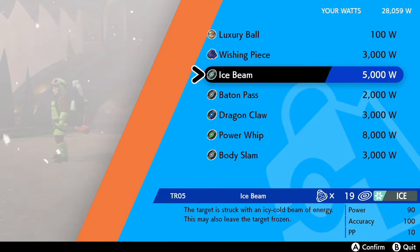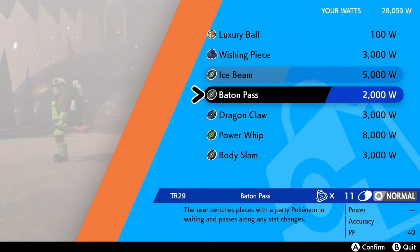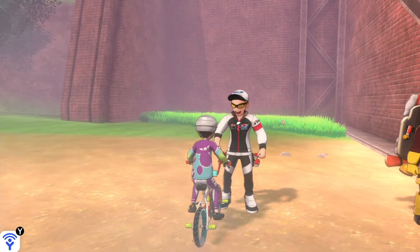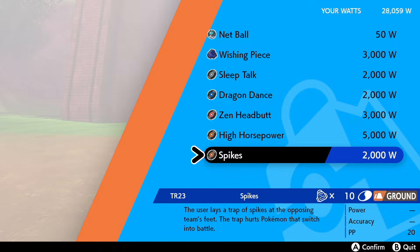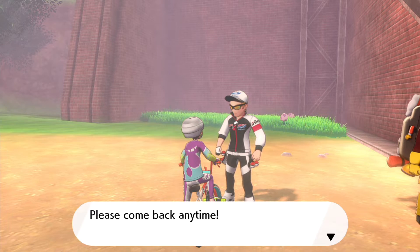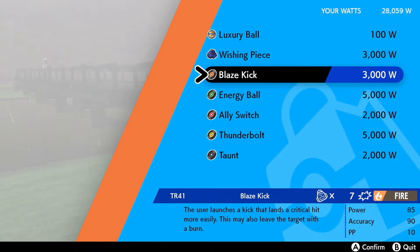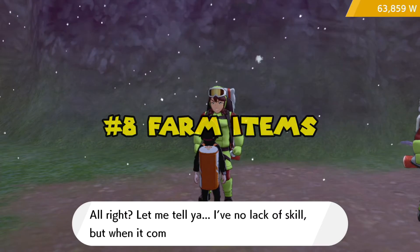Farm TRs and sell the ones you don't use to gain easy money. TRs are Technical Records that teach your Pokémon a new move and break after use. You can get TRs from beating any raid Pokémon — the type of TR is determined by the type of Pokémon you're battling. You can also purchase TRs from Rotom Rallyists, NPCs located in the Wild Area. There are seven different Rotom Rallyists, each carrying a different daily selection of TRs purchasable with Watts.